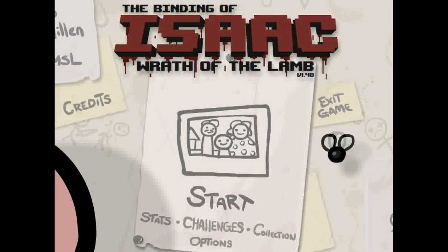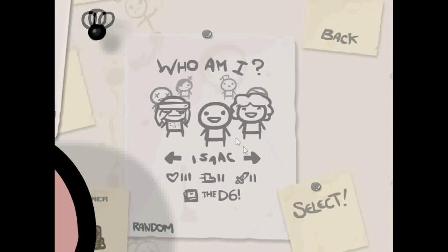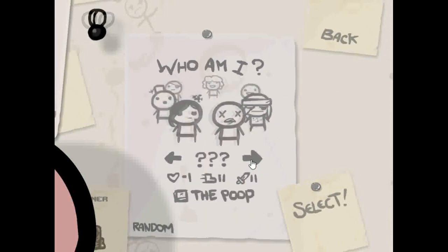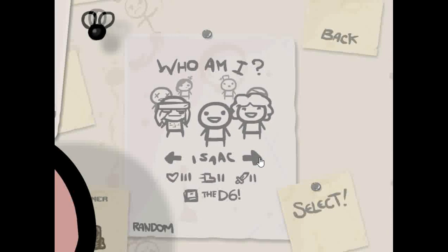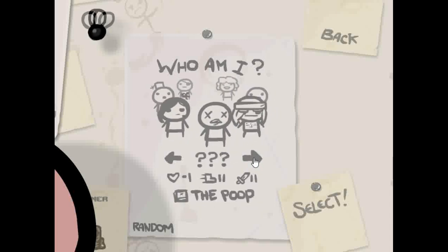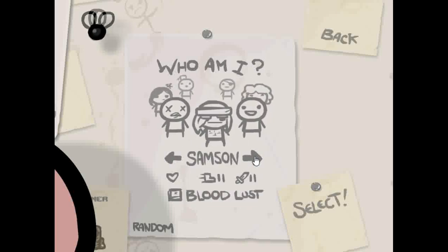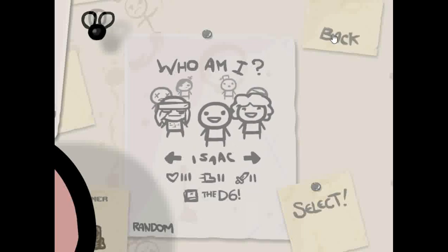I'm going to do a basic run-through here. There are a couple of characters — the game is very Christian religion-based, or almost kind of using themes from it without making fun of it. You can play as Isaac, Maggie, Kane, Judas, Eve, and some unlockable characters including — spoiler alert — Blue Baby, Samson, and others.